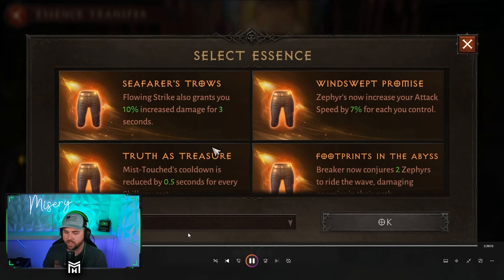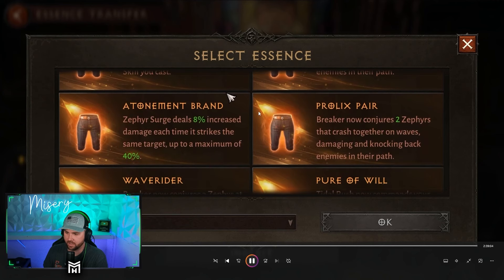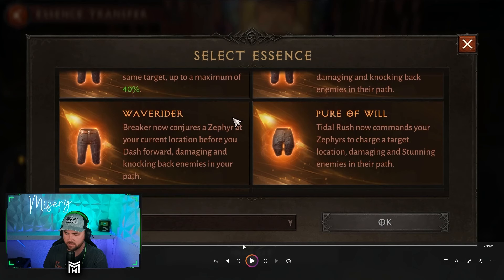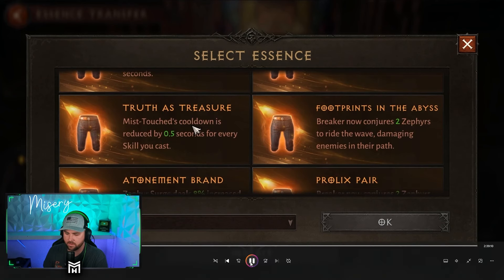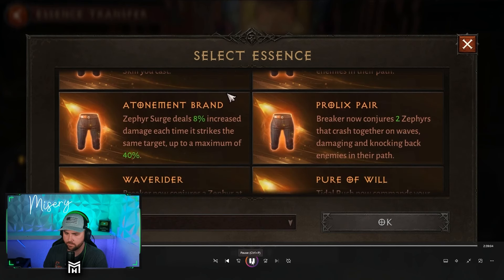For the pants: Flowing Strike also grants you 10% increased damage for three seconds. Zephyrs now increase your attack speed by 7% for each one you control. Mistouch cooldown is reduced by 0.5 seconds every time you cast a skill. Breaker now conjures two Zephyrs. Zephyr Surge deals 8% increased damage each time it strikes the same target, up to a maximum of 40% — could be good for single-target fights. Breaker now conjures two Zephyrs that crash together in waves, damaging and knocking back enemies in their path.